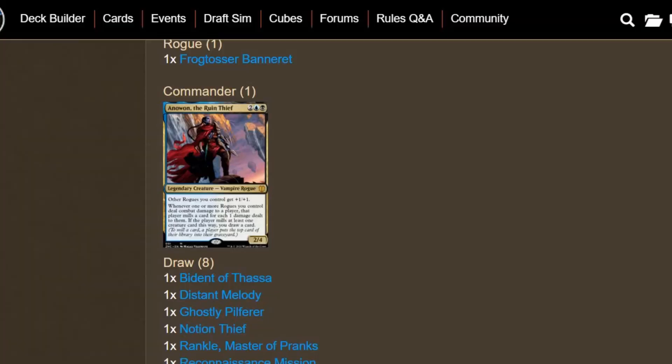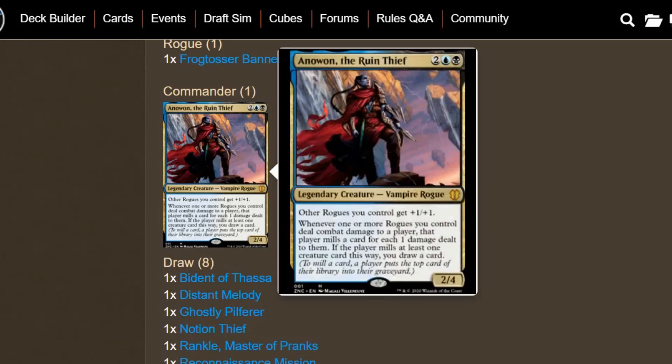Hello everybody, Void here coming back at you all with another Commander Deck Tech for Zendikar Rising. We're going to do Rogue Tribal with Anowon the Ruin Thief. This is from the Commander Deck — there was a Rogue Deck and a Landfall Deck, so this was separate from the main set. Rogues got a lot of support in Zendikar Rising, so it's interesting to try and build a deck around them.